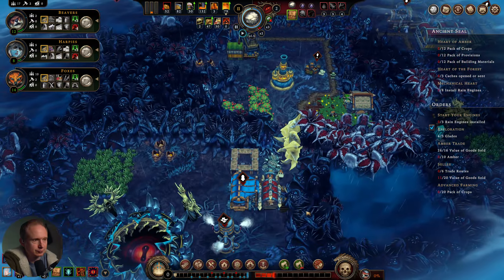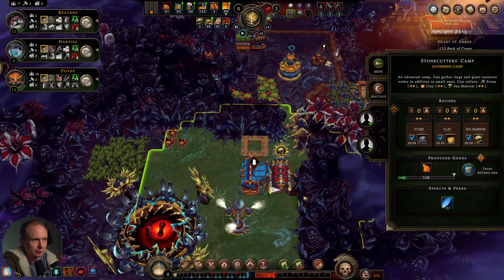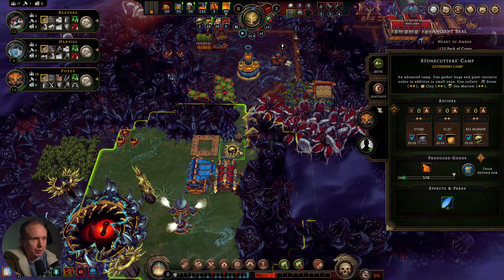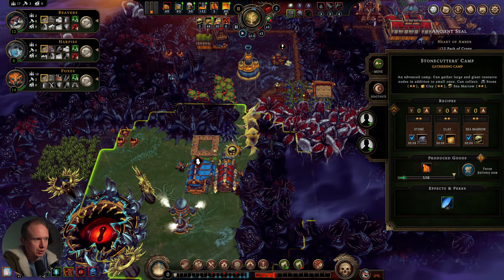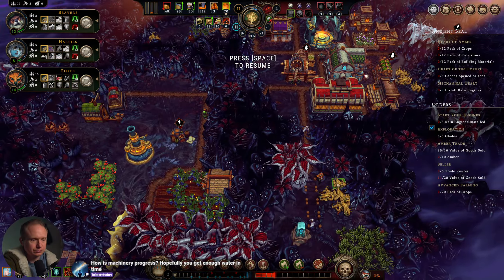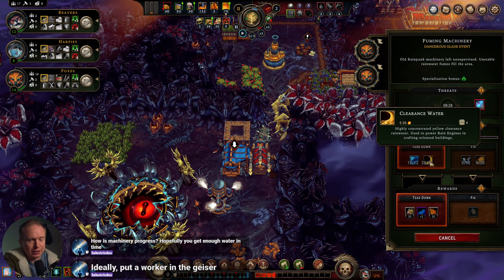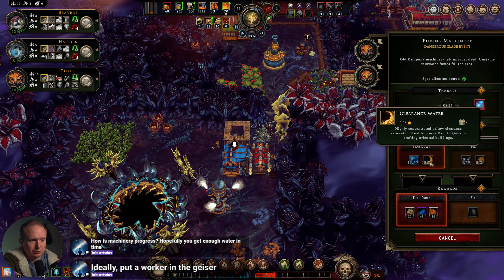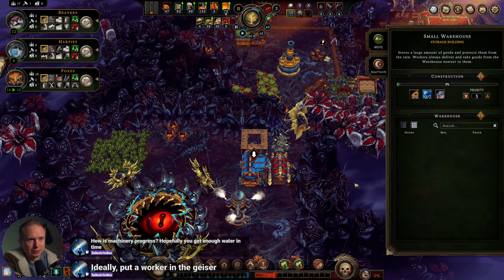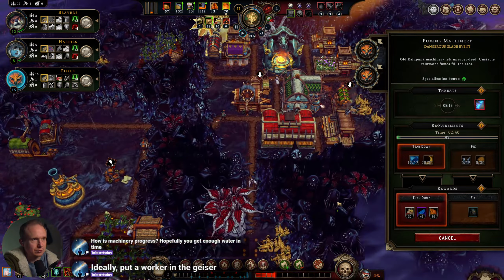The amount of farmland we've uncovered here is just completely overwhelming. We almost got this ready to go. Let's keep two builders — I want to get this warehouse made, and then we'll start mining the seam arrow. How's the machinery progress? We're at 20 of 30. Ideally we'll put a worker into the geyser. I really want this warehouse to get built.